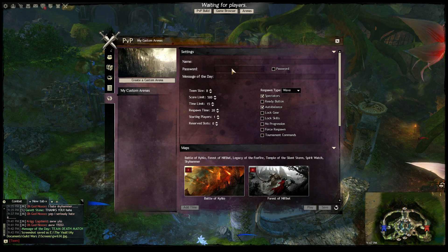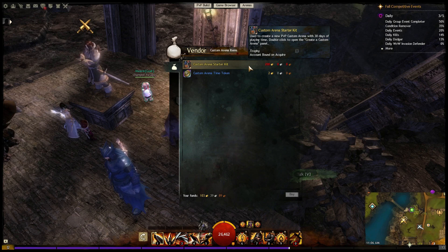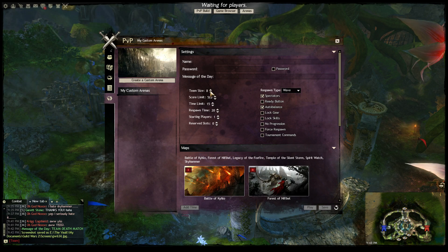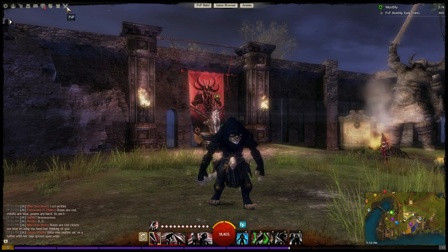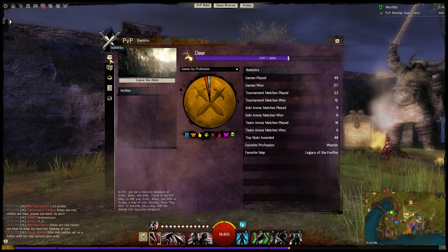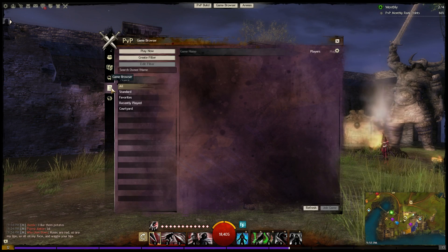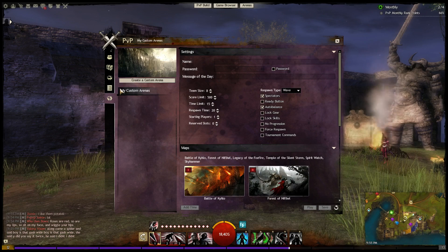ArenaNet has also added custom arenas — player owned and managed arenas that are part of the hot join, less competitive system. Players can purchase a custom arena or time tokens from a vendor in the Mists to create a new arena and customize many options, including map rotations, scoring limit, respawn parameters, and time limits. You can also set your arena to be public or private with reserved slots for specific players or entire guilds. With a starter kit, the custom arena will last 30 days, but you can buy custom arena time tokens to add more time, and anyone can contribute. There's also a new PvP UI which includes access to your stats, the queue for team and solo arenas, the full hot join server list, and a tab to manage any custom arenas you own.